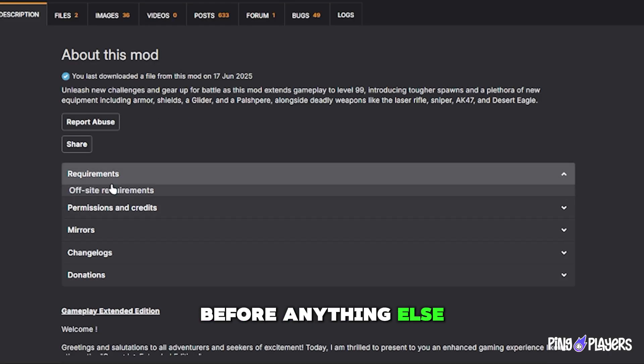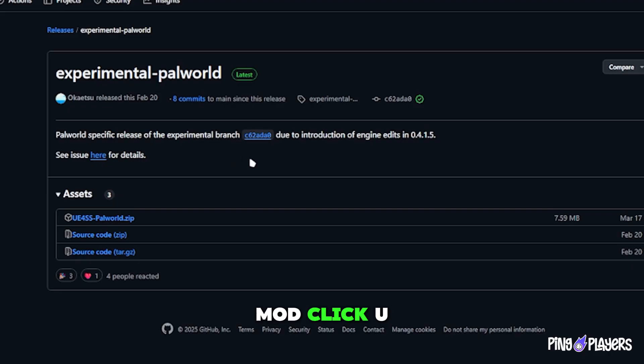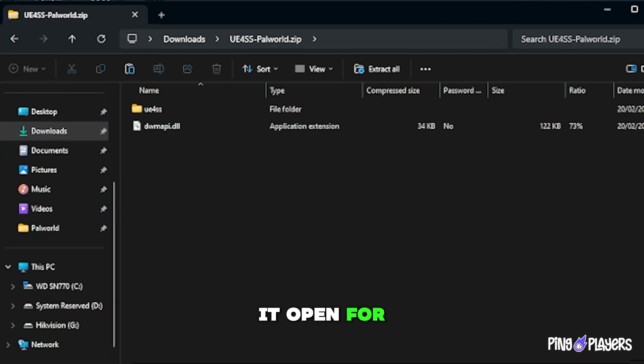Before anything else, remember to check the requirements to avoid errors when installing the mod. Click UE4SS first, then download the file named UE4SS palworld.zip. Once it's downloaded, open the zip file and leave it open for now.